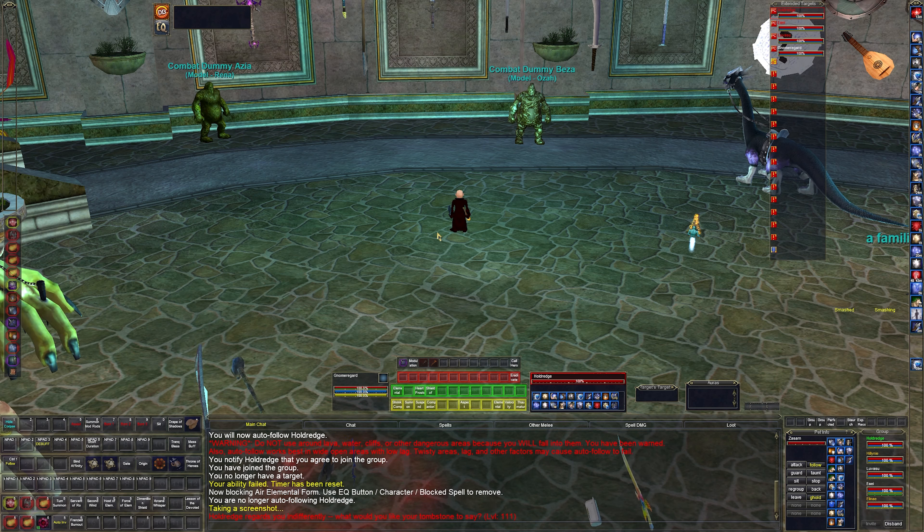I have extended targets set up here with all four characters: Holdridge is always one — that's my tank — my enchanter, my druid, and now my mage. X-target five is the assist target, so all the macros are based around whatever X-target five is — that's what we attack. We can go through the spells: I have twin cast and remorseless servant.